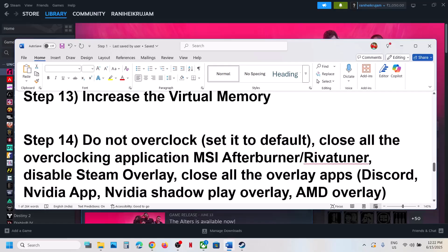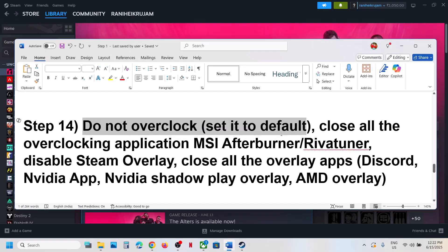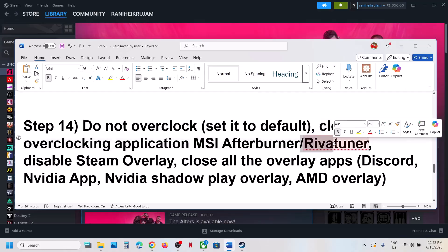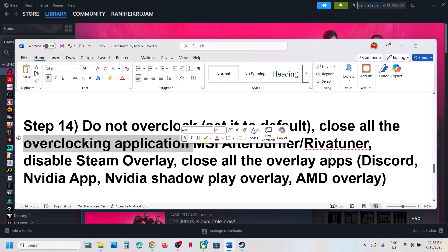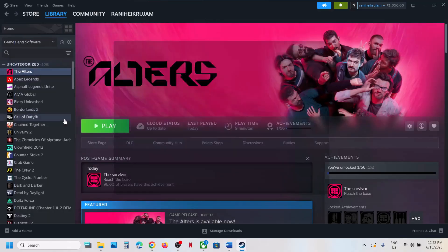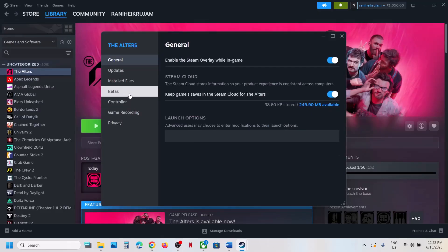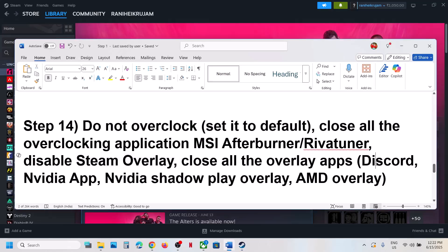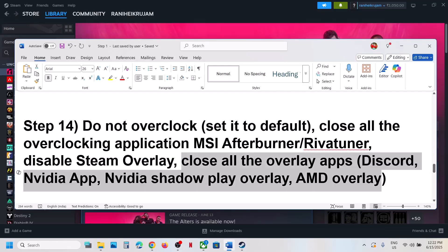The next step is to not overclock your computer. If you have overclocked, set it back to default and close all overclocking applications such as MSI Afterburner, RivaTuner, or any similar software. Also disable Steam overlay — right-click on the game, select Properties, go to General, and turn off the option that says Enable the Steam Overlay While In-Game. If you have Discord running, turn off its overlay in Discord settings. If you have the Nvidia app, turn off the Nvidia overlay there as well. Close all overlay applications and then launch the game.